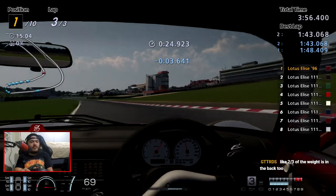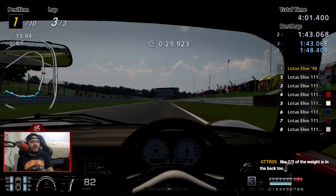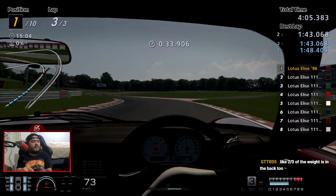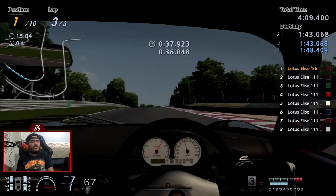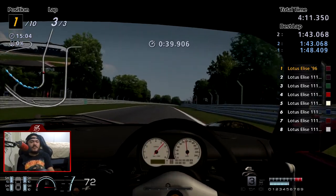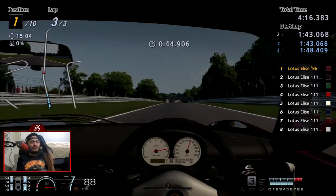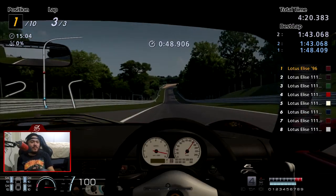Why am I braking for T3? I don't need to brake there — not with this car. I can literally just go in flat out or maybe just lift halfway. This car has like no power so I don't need to do any of that. I want to mess around with the master mod too — I just don't want to go and ask Thunder to do a bunch of stuff for me.